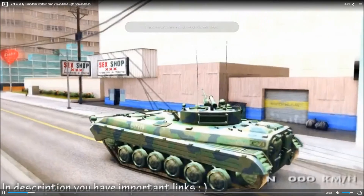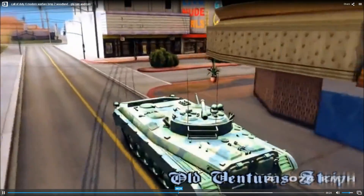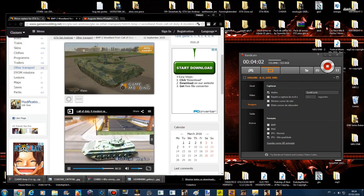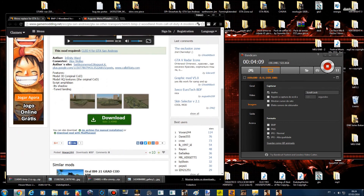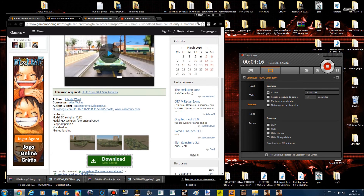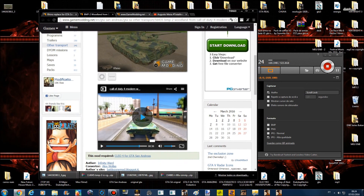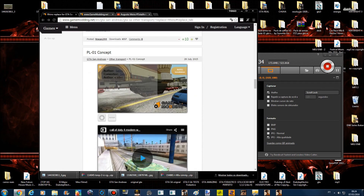Vamos ver se a esteira tá funcionando. Aqui não está funcionando no vídeo — o vídeo não tá ajudando, porque a esteira não tá funcionando. Mesmo assim, eu vou fazer o download pra confirmar, porque não adianta olhar esses vídeos. Vou salvar a imagem pra saber qual que é o veículo que eu tô fazendo o download. Espera 30 segundos, vai abrir uma nova janela.